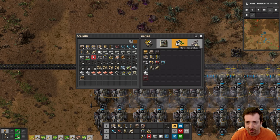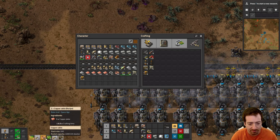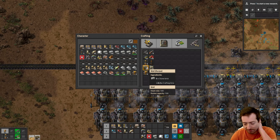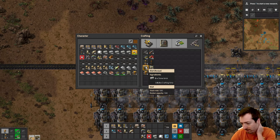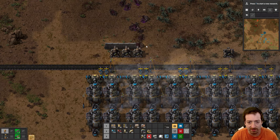Haven't researched walls yet? Oh, I did. We'll at least give the turrets walls - that should fix things up pretty nicely for a long time.